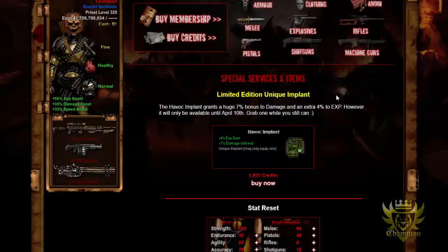My thoughts on it — we're just going to keep getting implants. I'm not even surprised about an implant being released. Two years from now we're probably going to get like 20% EXP gain and 20% damage inflicted for like 2,000 credits. It's just going to keep going up and up. This is Admin Pawn's way of making money — basically a money grabber in my opinion.